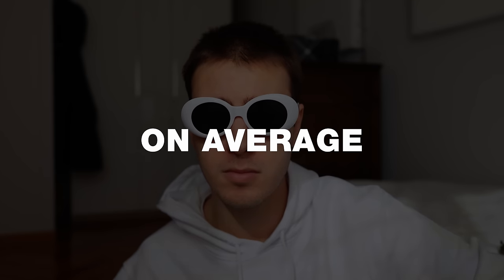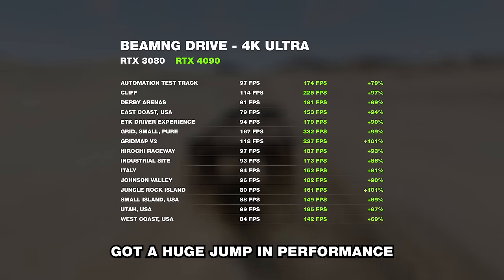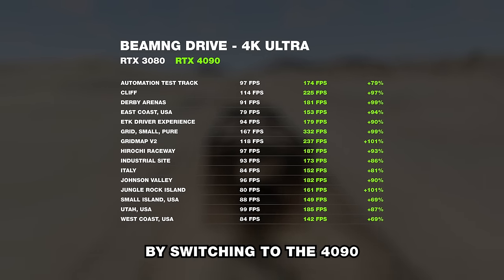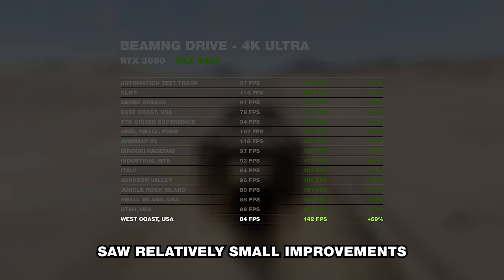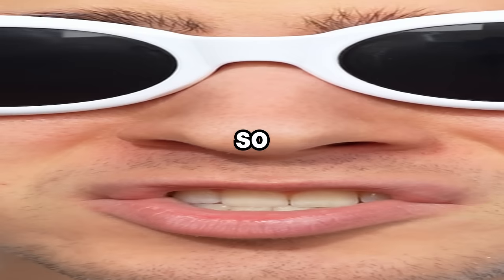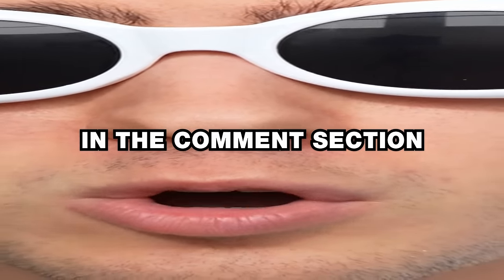But the important word here is 'on average.' As I was testing, I noticed that some maps such as Jungle Rock Island got a huge jump in performance by switching to the 4090, while others like West Coast saw relatively small improvements. To be honest, I have absolutely zero idea why there is such a massive difference in performance from map to map, so if you happen to have any theories, please let me know in the comments.